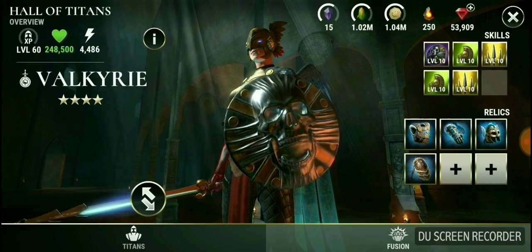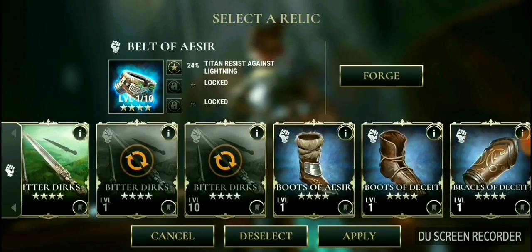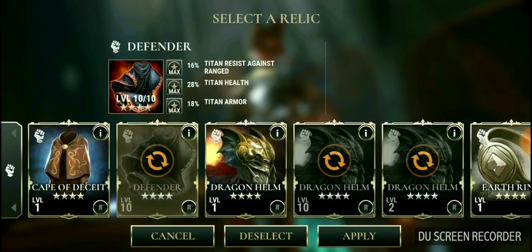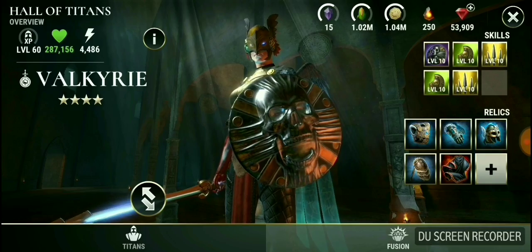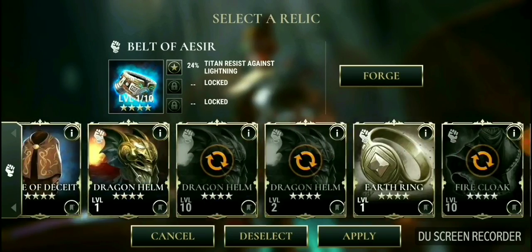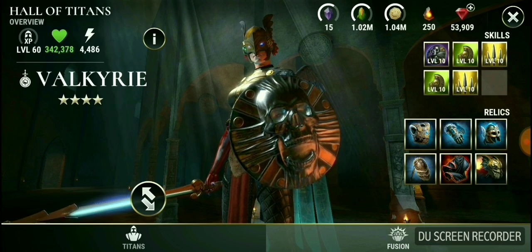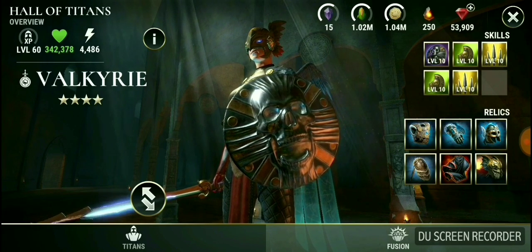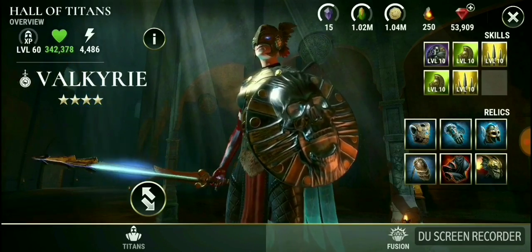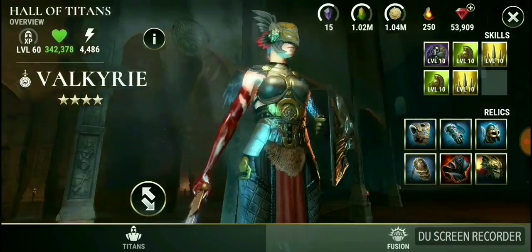248% health — not bad. If you add out some of your other relics, such as the Defender, and it's still on the Dragon Helm, 342,378 health — much more than Venetask. So she can be stalwart.